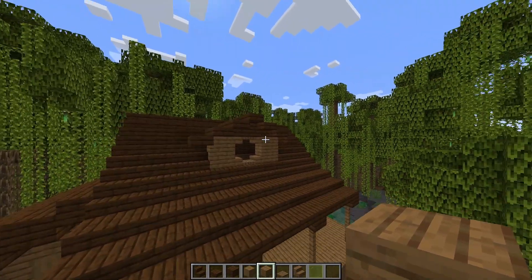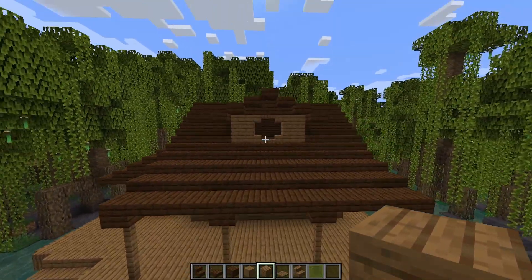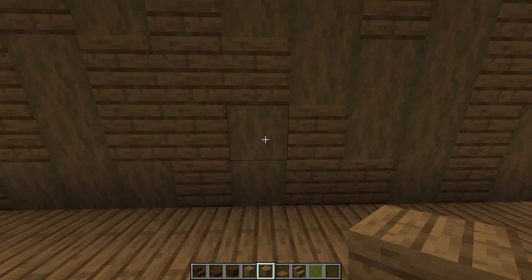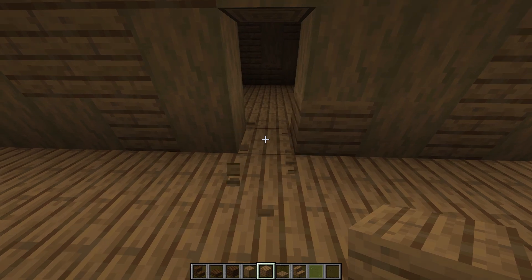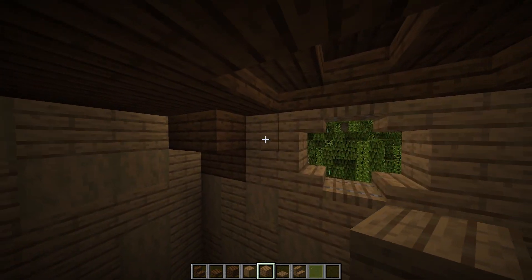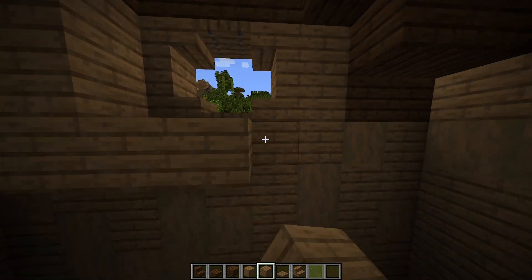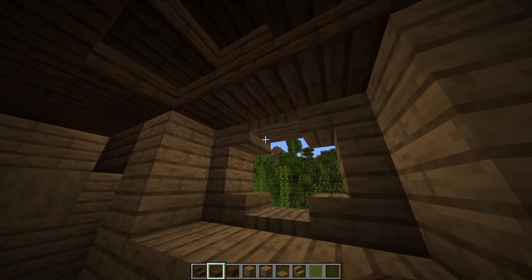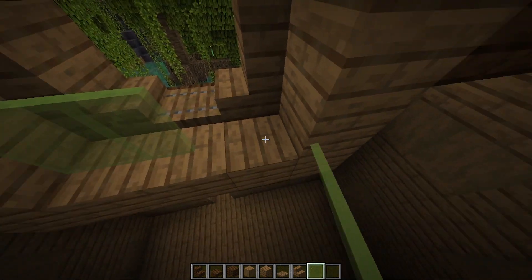From inside the build, find the very center which should be the middle of your dormer. Go one to the right and break away the two blocks that will be the doorway. Come in and up to the window and add a frame of spruce planks going around, fill in the top with dark oak slabs, and add green stained glass panes as the window.